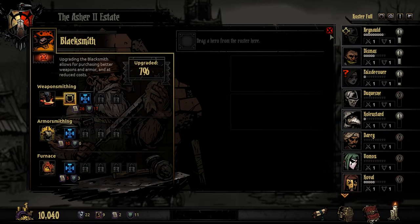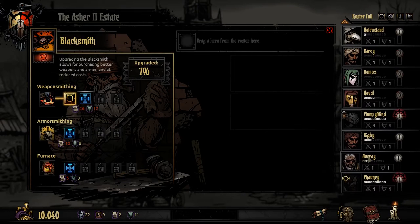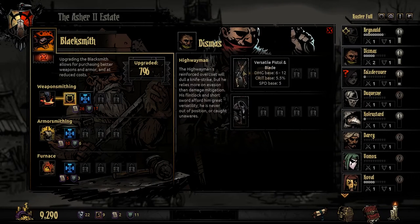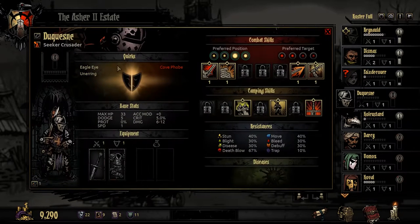We're going to do the armorsmithing upgrade probably first, but just to show you how the upgrade system works — let's take Dismas, who's going on the next mission and will need to attack. We want to upgrade his weapon at 750. Now he does more damage. It's not a super significant upgrade up front, but it does add up over time. And Dukens — I think that's how it's pronounced, apologies if not — he does have Holy Lantern and Inspiring Cry, both pretty decent.